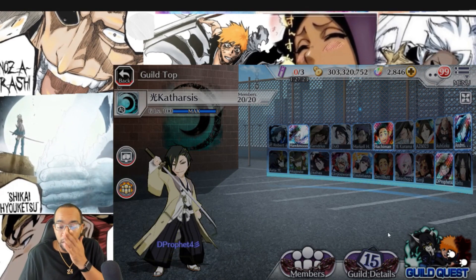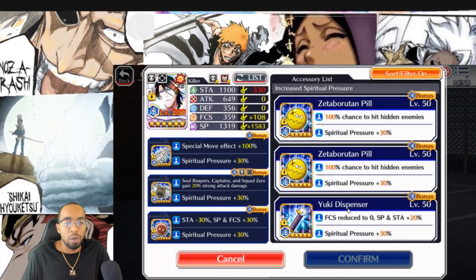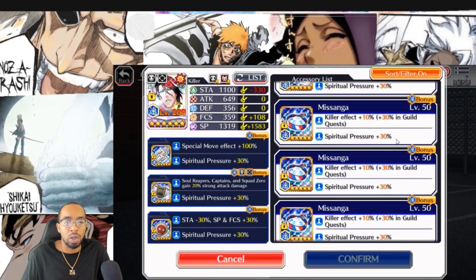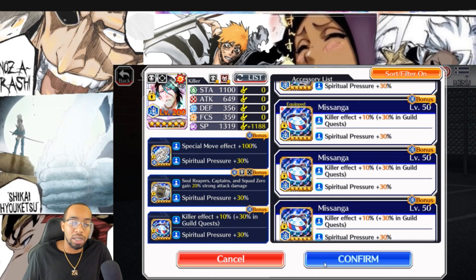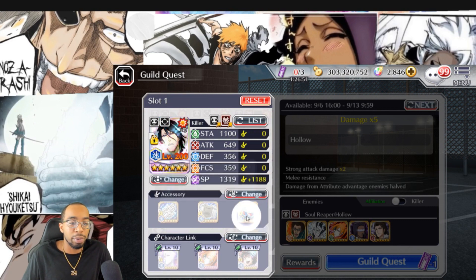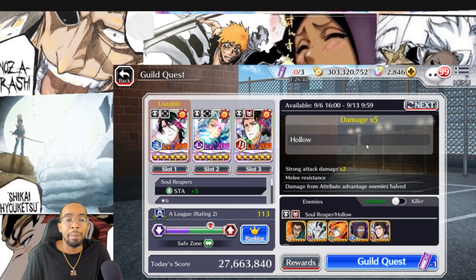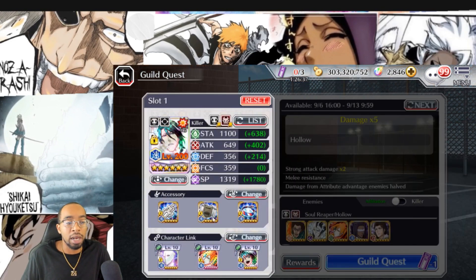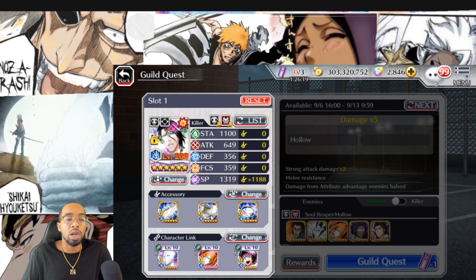For Guild Quest, there are these new items called the Masanga. For Guild Quest the Masanga is probably the best thing you can use because you get a 30-point magnification to killer in Guild Quest. Percentage boosts are always better than just getting 30 more SP. The Masanga gives plus-30 killer in Guild Quest, meaning your strong attack damage, normal attack damage, and soul bomb are all magnified by 30 — the best magnification you can get. Combined with a tension tie for level-one soul bomb and something like a lieutenant's badge for another 20% straight strong attack damage boost, it's very powerful.